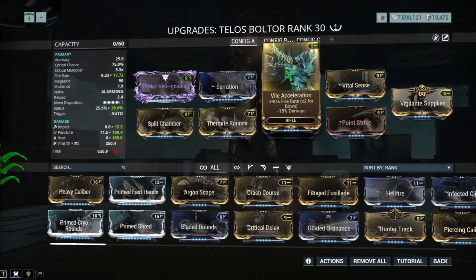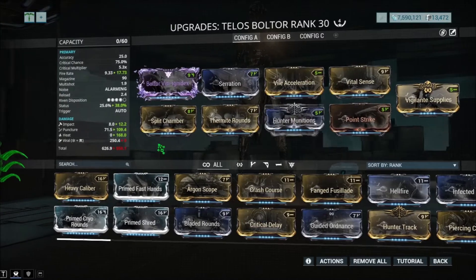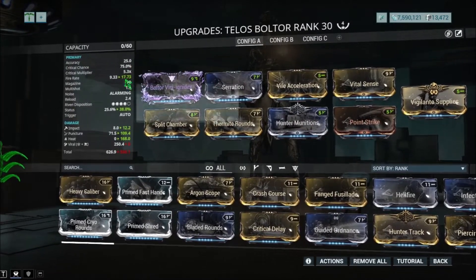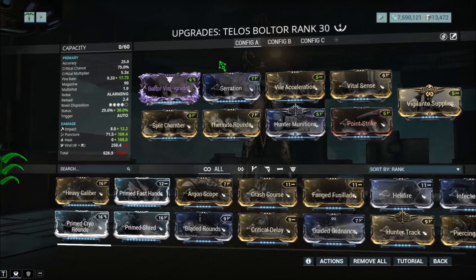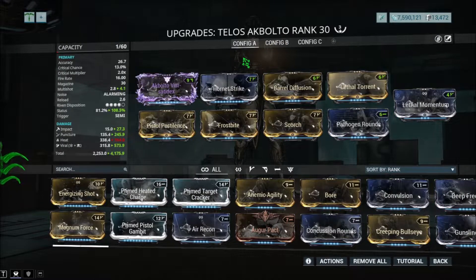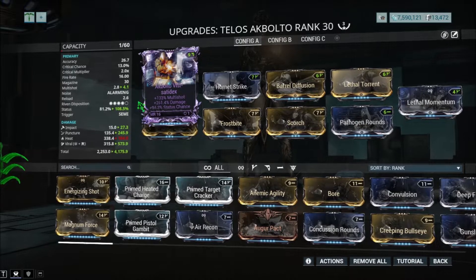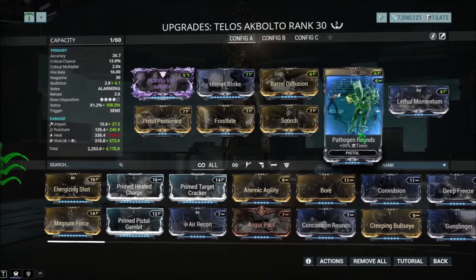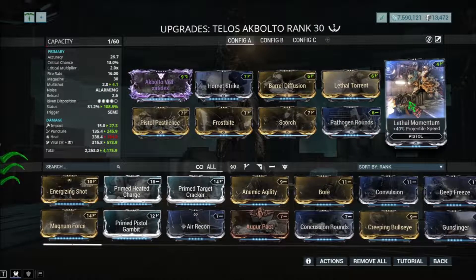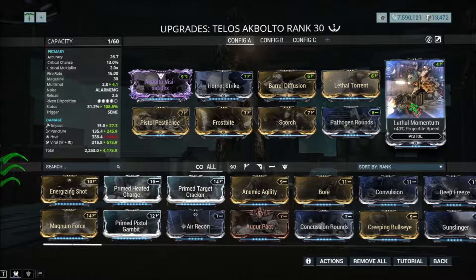Here is the build — Via Acceleration for fast fire rate, so that way there's a lot of Viral and Hunter Munitions stuff going on, because it does have a good critical chance, that's why. For those that do not have a Riven, this is what it looks like. The Akimbo Botor Riven has multi-shot, damage, and status chance — really nice on the status chance at 108. It's pretty good with Lethal Momentum for the projectile speed, because this weapon is all about projectile speed.